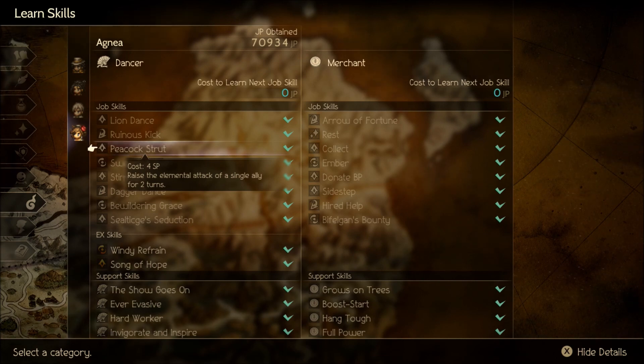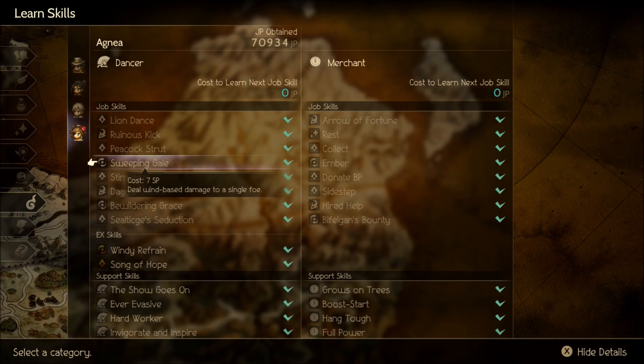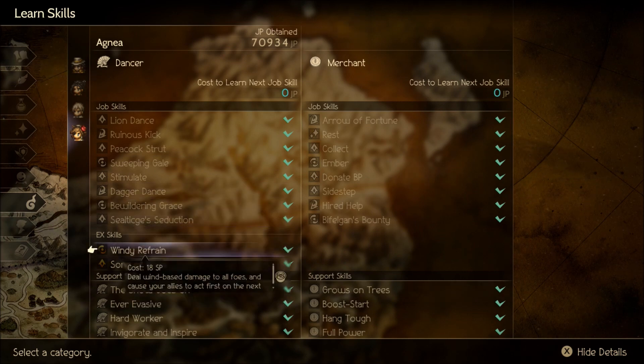Peacock Strut is another solid buff - raises the elemental attack of a single ally for two turns. Use that with All Together Now to extend it to everybody. Sweeping Gale is better for boss battles as a single-target wind attack. Wind is a tough element to come by, so I'll give her that - it's tough to cover - but this version is better for boss battles where you're only trying to hit one enemy.